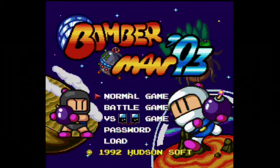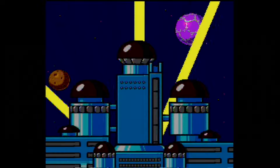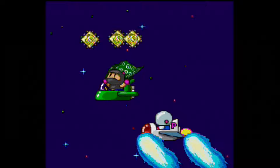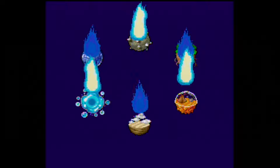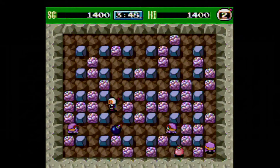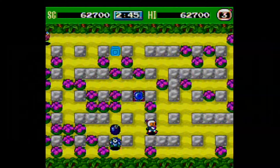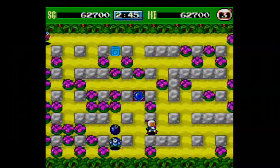Now on to Bomberman 93. In this sequel, Black Bomberman is up to his old tricks. This time he wreaks havoc on the central computer system in Bomberman City, stealing the seven vital chips and putting the city in darkness. White Bomberman chases after him, and Black Bomberman releases six of the chips across six planets and drops several bombs on White Bomberman to escape. Bomberman must go to each planet to recover the chips and then face off with his nemesis to recover the last one. The planets include mountains, jungle, lava, desert, water, ice, and finally Black Bomberman's hideout on the computer planet.